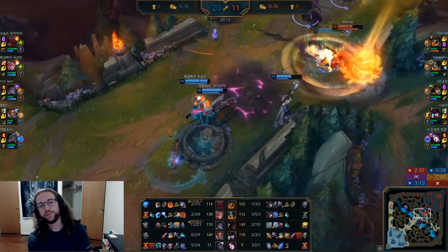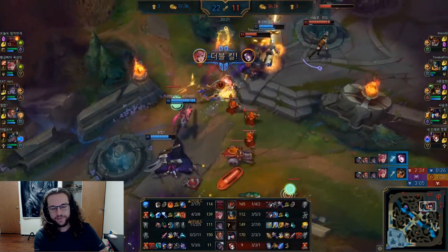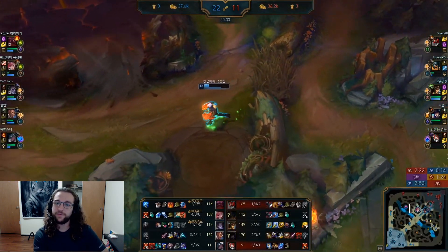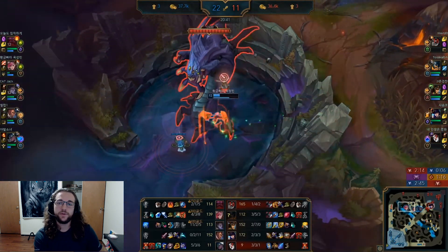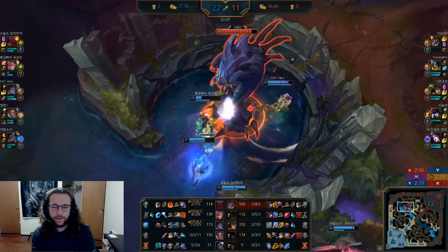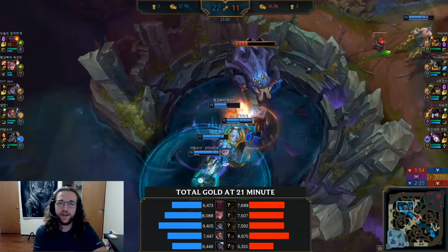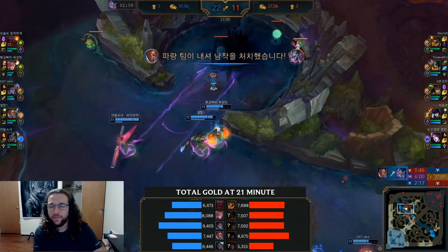Vi's W, Denting Blows, is a three-hit passive similar to Vayne's Silver Bolts. When you hit the third stack it gives you a burst of attack speed for a couple of seconds, reduces the target's armor by around 20% at rank one, and reduces the cooldown on your passive shield. It does not proc your passive shield on its own — you need to use an active ability for that. Max this second.